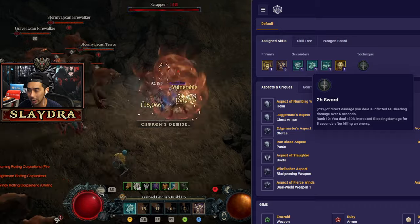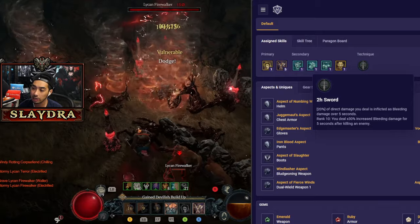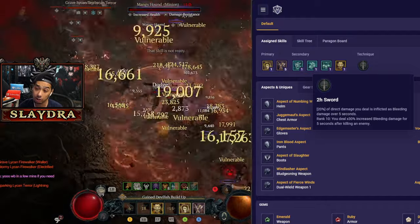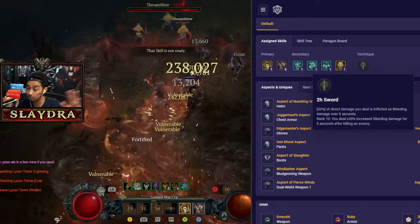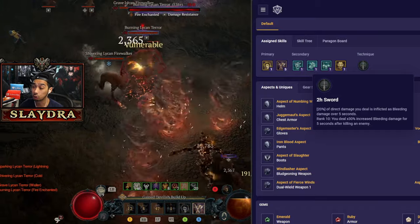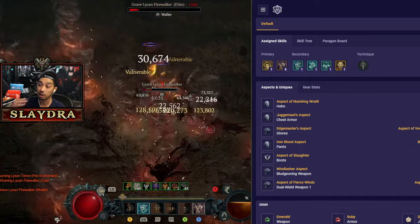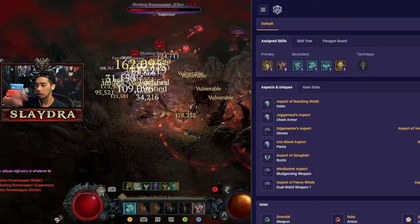For the technique slot, I like to run the two-handed sword for consistency of getting Berserking via a Paragon Legendary Node — you grant yourself Berserking when you kill a bleeding enemy, and this is how we apply the bleed. You can run the axe for more damage, but it gives less uptime on Berserking, which affects consistency. You can also run an aspect for extra bleed while Berserking. Alternatively, you can apply thorns to have thorns apply the bleed, but it's faster to just one-shot everything since tornadoes can venture off and one-shot enemies on their own.